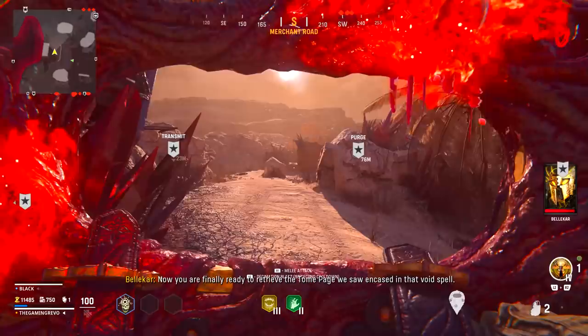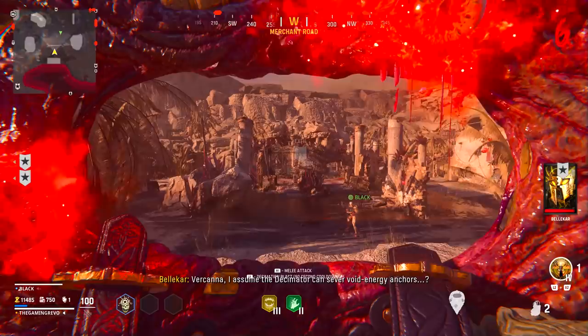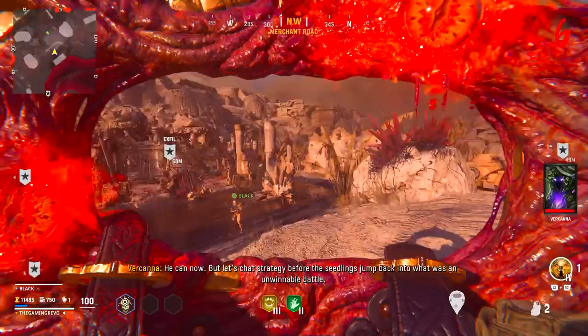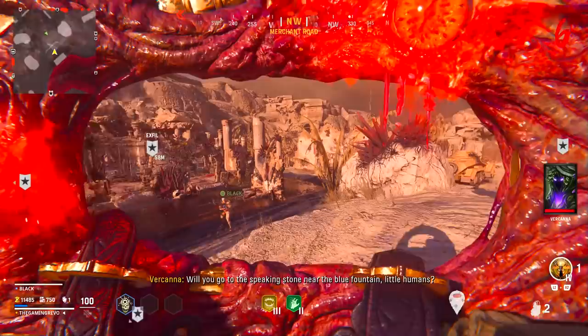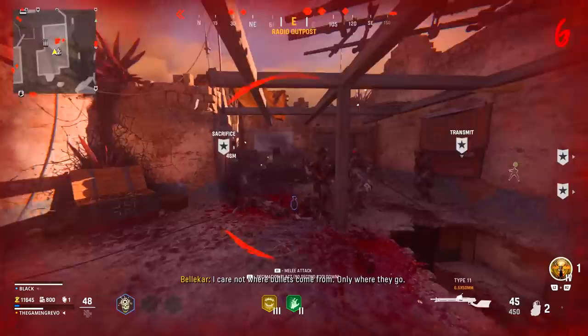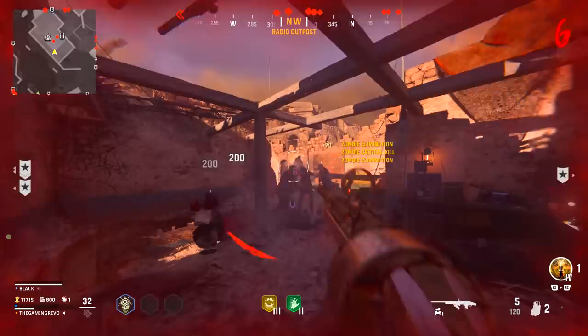The Decimator can now sever void energy anchors. The shield has a cool blast ability whilst defending you, and it is key to breaking the void energy anchors. It doesn't take up a weapon slot, so you have three weapons like you would with Mule Kick. Because of this, the Decimator doesn't really act as a proper weapon — it provides defence, but the shock blasts can only be done once before you have to wait for it to recharge.